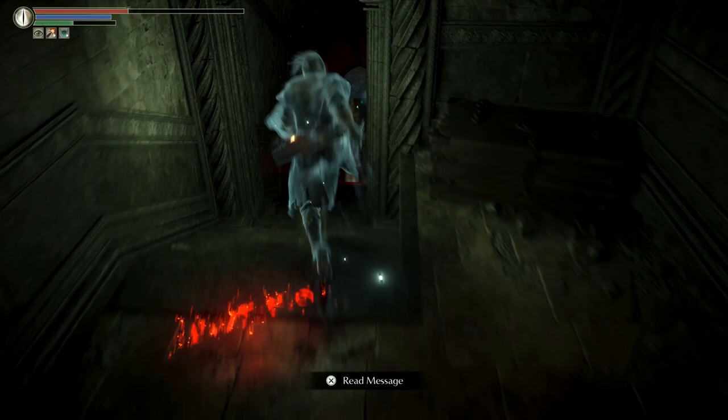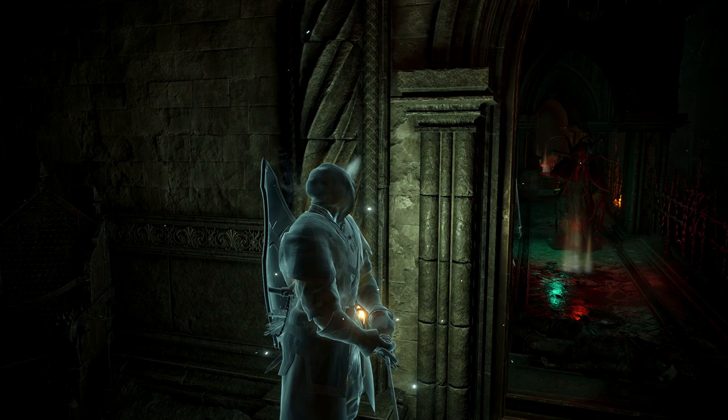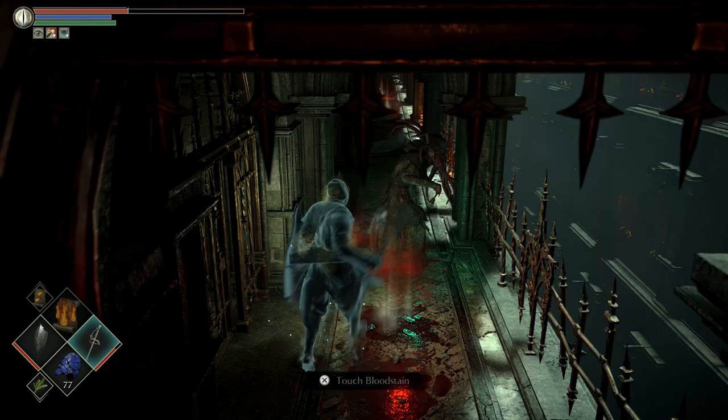There is a Jailer in this hallway that we've got to be careful of. Here he comes — using a Butcher's Knife to try to fight him. Wait for him to turn around and we can probably get a backstab. That was close. All right, with that Jailer down...